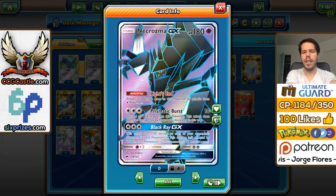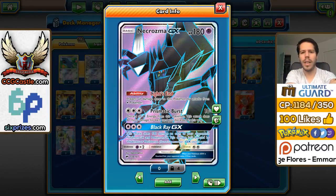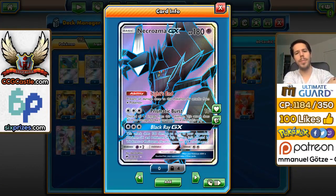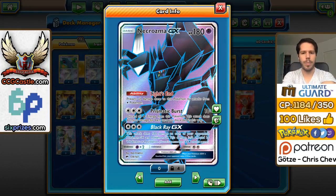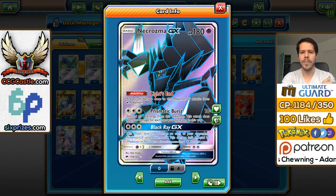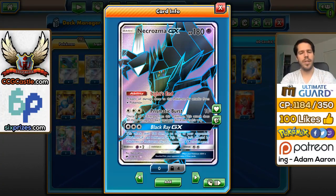I guess with Necrozma being a Pokemon that absorbs light, it makes sense with its design. The main purpose of using Necrozma here is using Prismatic Burst, which deals only 10 damage base, but you get to discard all Psychic Energy attached to Necrozma. For every Psychic Energy you discard this way, you deal an extra 60 damage.